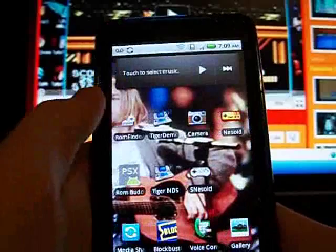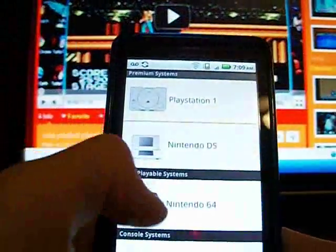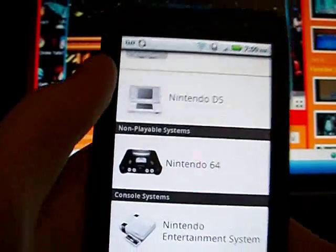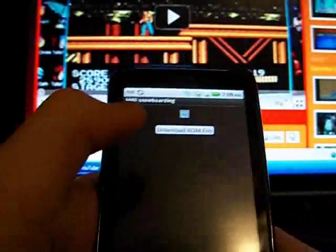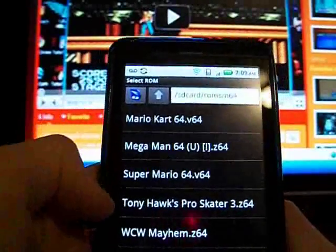If you get it, go to ROM Finder. It says non-playable system, but now it is — I guess there's no update for this yet. Go to N64 and download any of the games you want. Just click on download ROM. Surprisingly, a lot of the games work.